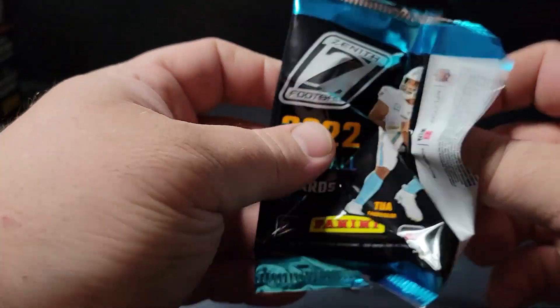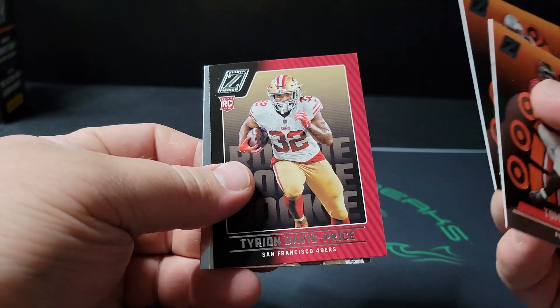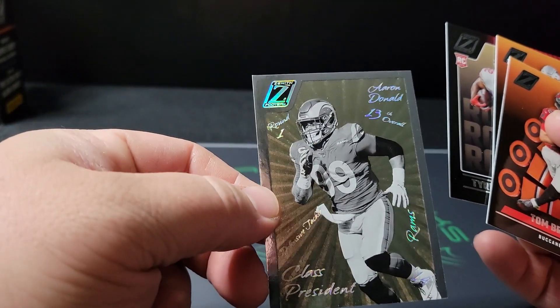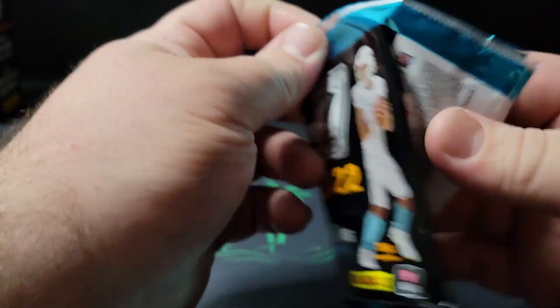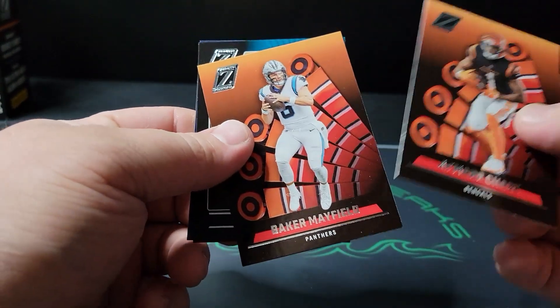Three more packs to go. Brady, Damian Harris. We got Class President here — Aaron Donald on the thicker stock. These are really nice cards. I like the way those look. I think they just put a little bit more detail on these than they do in other sets.